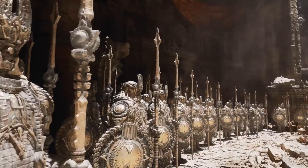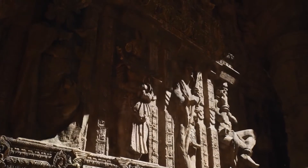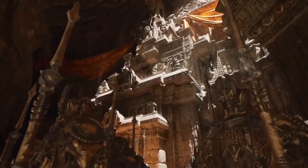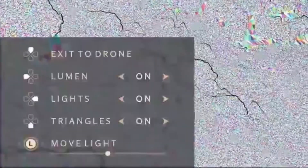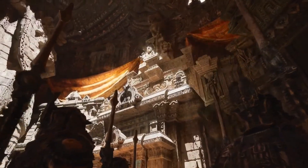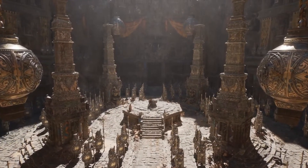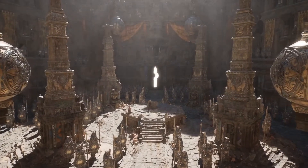A few weeks ago, we were shown an amazing tech demo for Unreal Engine 5 that showed off ridiculous numbers of polygons — triangles — and shading, and all sorts of amazing advances in graphics tech that will be possible with the newest PC video cards and the 9th generation of consoles.